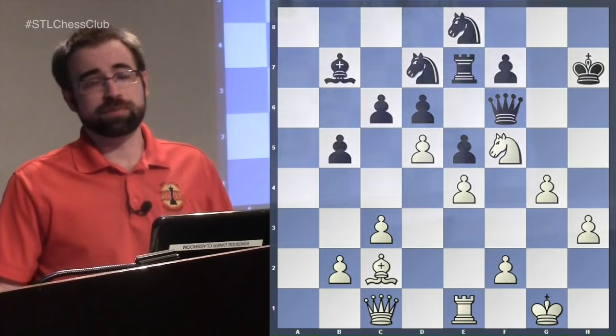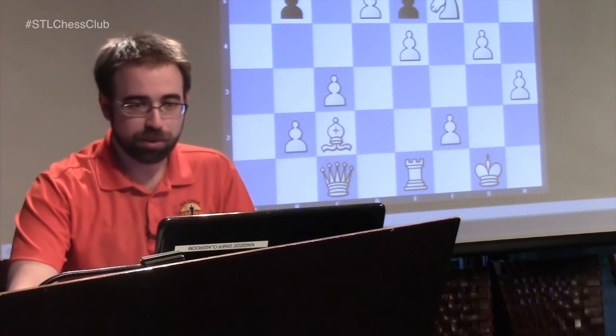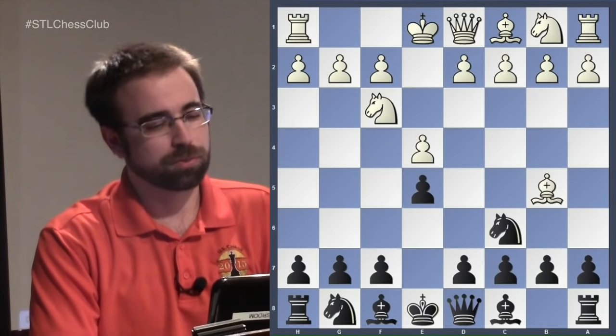That's the dream for white — you attack and you win. But if you clicked on a Breyer lecture you might want to know how to play it as black. So I'll flip the board and show the game between Alexander Mista, a 2600 GM, versus Anish Giri — played at the Qatar Masters in 2014. We're going to see a super-grandmaster just outmaneuvering a regular grandmaster. We'll get back to the Ruy Lopez, looking at the a6 lines.